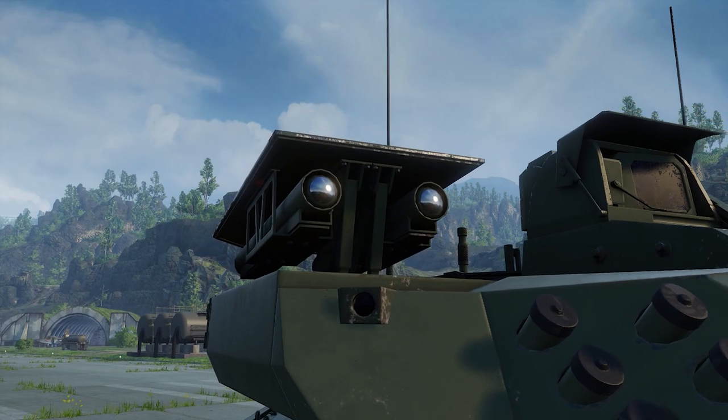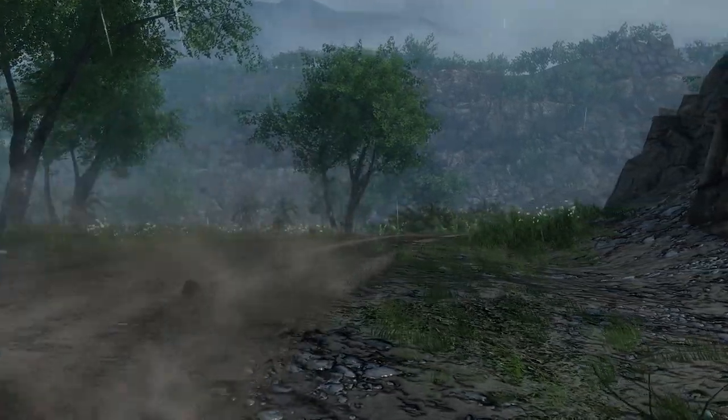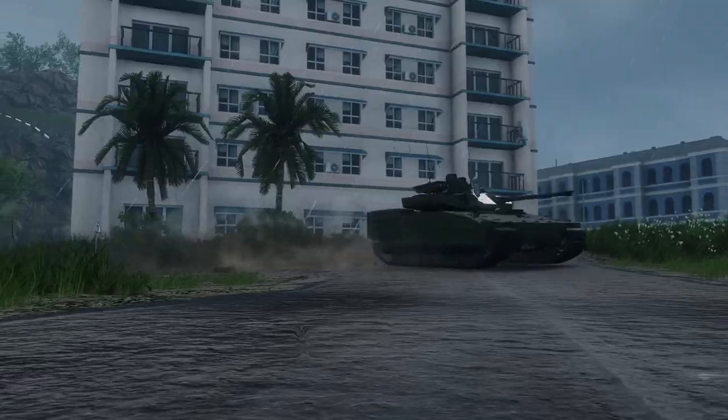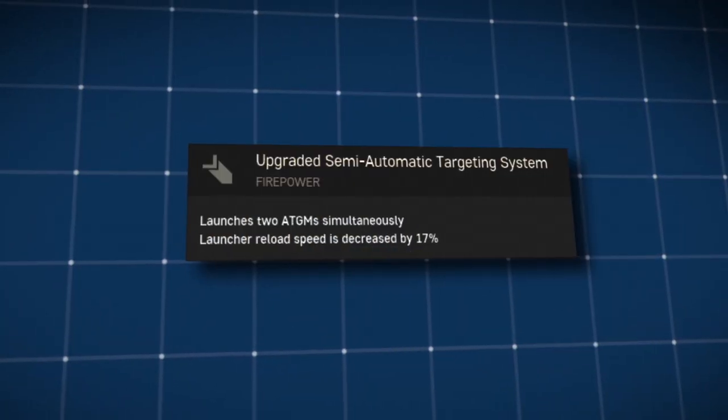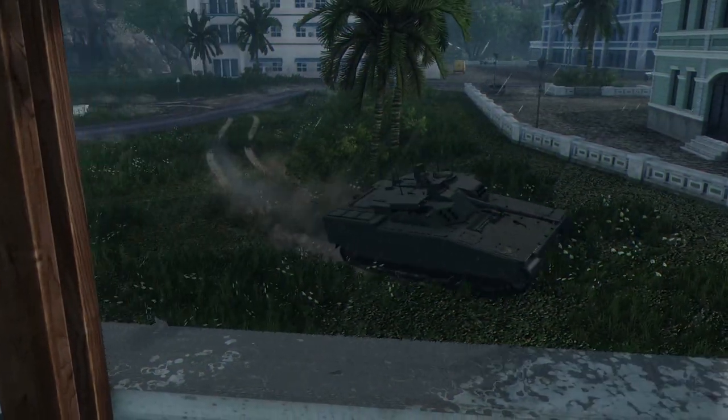Against heavier targets, the vehicle is armed with a spike-guided missile twin launcher, which can be configured via additional progression in two different ways: either you can fire both missiles at once, or you can reduce your missile reload time by 15%.